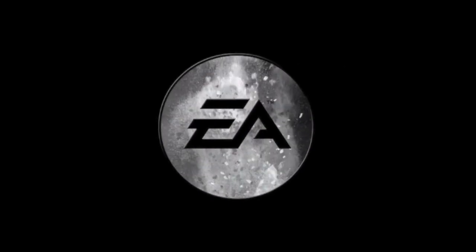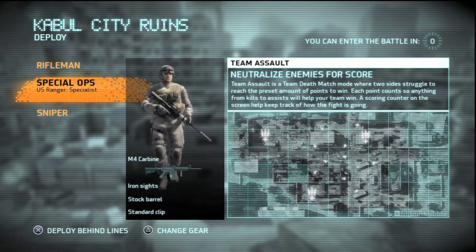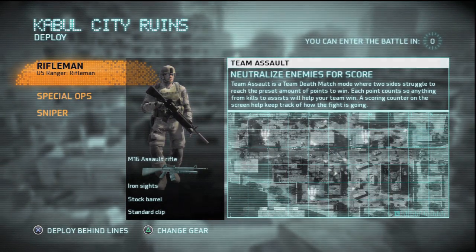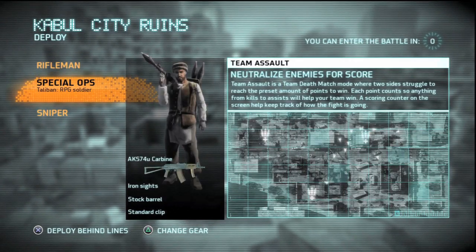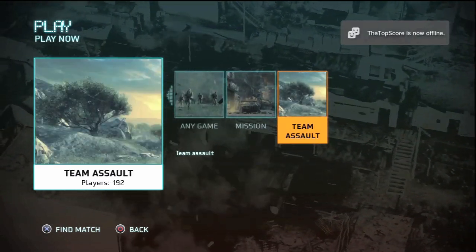Hello, I just got done testing out the new Medal of Honor closed beta. It's pretty cool. The Rifle Special Ops faction starts off with the M16, M4, and a crappy sniper rifle. Then as the Afghan faction you get an AK-47, AKS-74U, and a crappy sniper rifle.